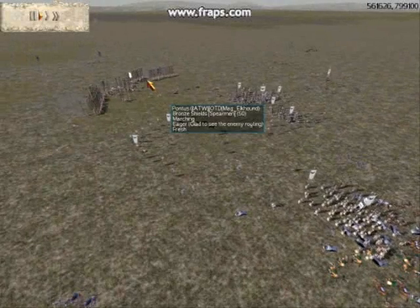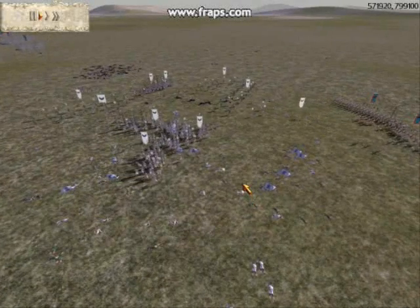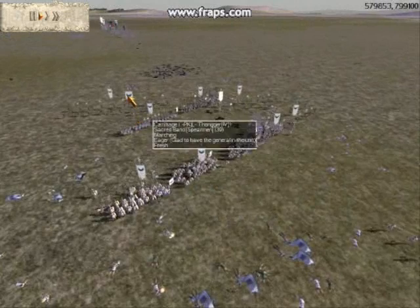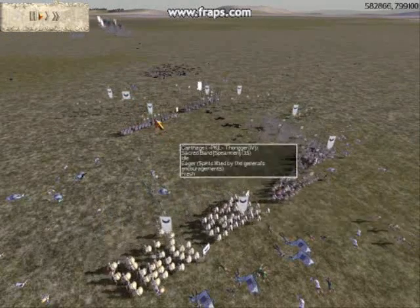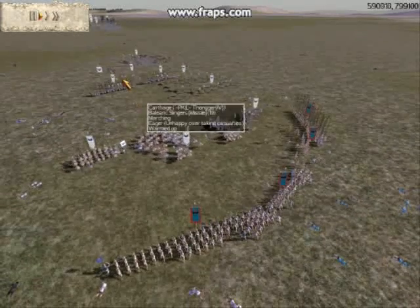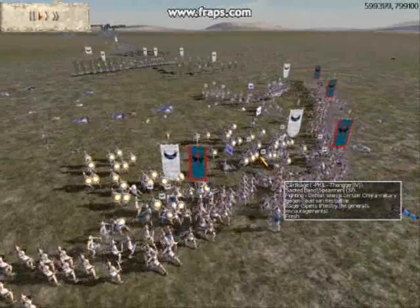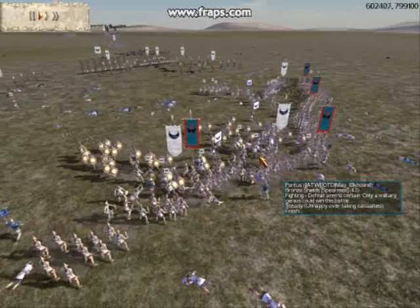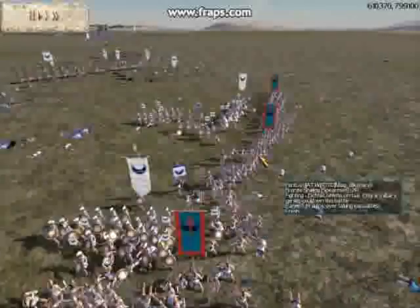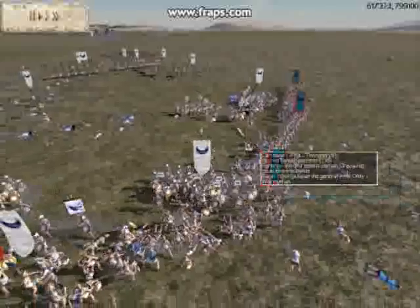Elkhound's infantry is advancing on my disorganized ranks. With my cavalry gone and my slingers in disarray, I rapidly reform my sacred band line into a double line — 4 units in front led by my general and 2 units in the rear as a rearguard against the Cappadocians chasing down my guys. I make a micro mistake and charge my guys in instead of putting them in phalanx formation, but fortunately my sacred band are tough enough and they start bashing apart his bronze shield pikes. His guys are in a thin line, and even on the best of days bronze shield pikes don't stand a chance against sacred band hoplites.